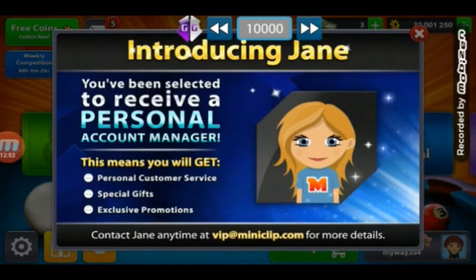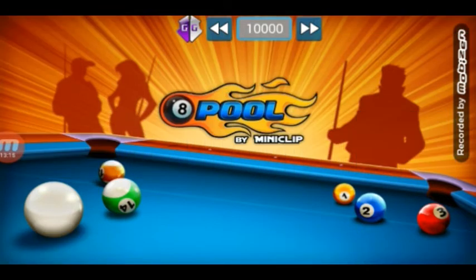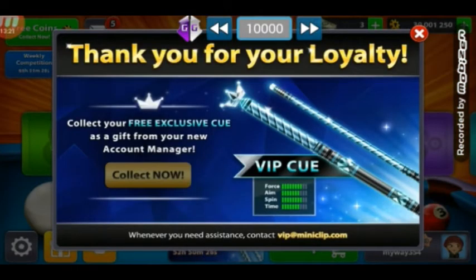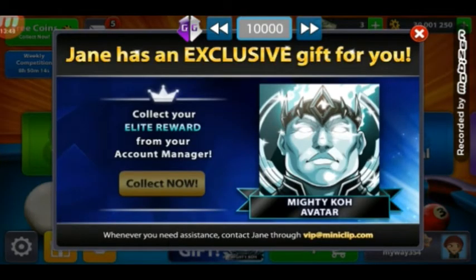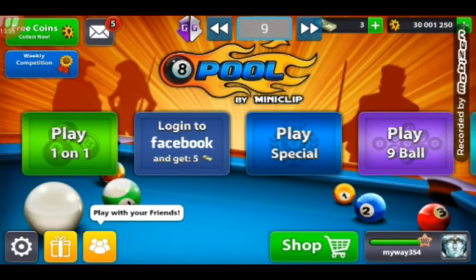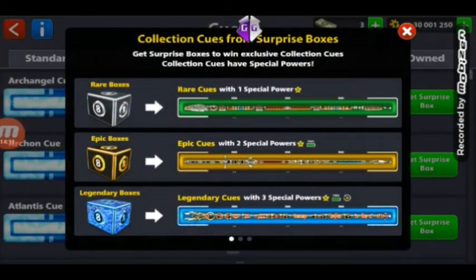As you can see it's introducing Jane as usual — we have to wait for that to go down. It's loading now — and we're in again guys. I'm just gonna collect the cue. It's completely proof. I got the Mighty avatar again on another account. Let's go through the process step by step — let me show the cue.